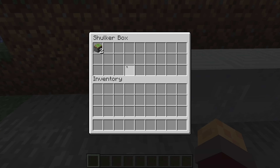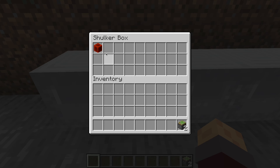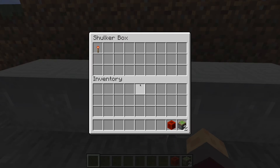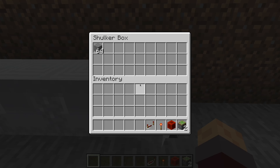The materials that you're going to need are two sticky pistons, one redstone block, one redstone torch, one redstone repeater, and 64 blocks of your choice.